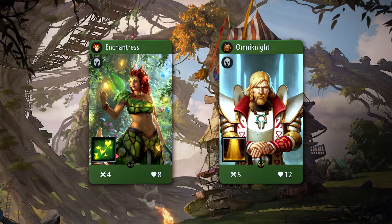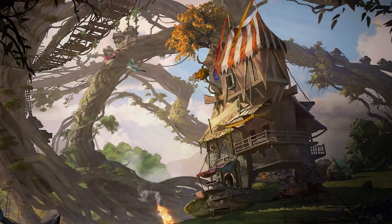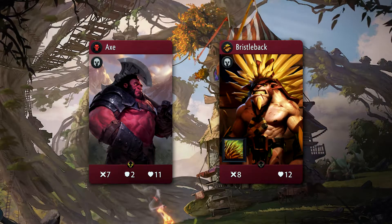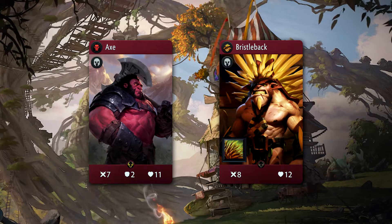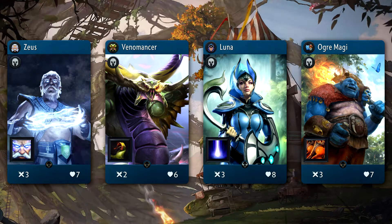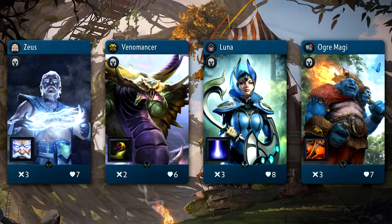Heroes like Enchantress and Omniknight are great for that. Counters. Big boys that don't care about armor can be a big problem for Treant. This includes many of the red staple heroes like Axe and Bristleback. Blue heroes can also be a problem, as piercing damage reigns supreme with Zeus, Veno, and Luna.